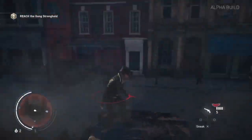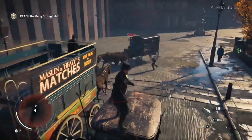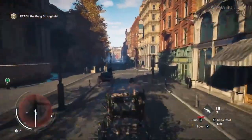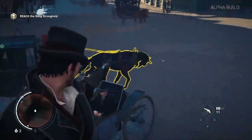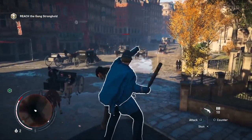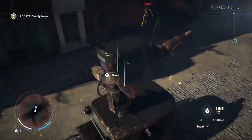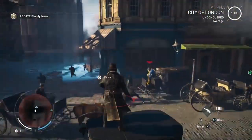Drawing unwanted attention from enemies in carriages can be deadly. Lucky for you, there's a quick solution, although you might want to avoid it if you don't like seeing animals get hurt in games. Shooting your enemy's steeds with any weapon will send them racing down the street, taking their Templar handlers with them. If that's not final enough, shooting the horses again kills them, effectively crashing their carriages and creating an obstacle for other pursuers.